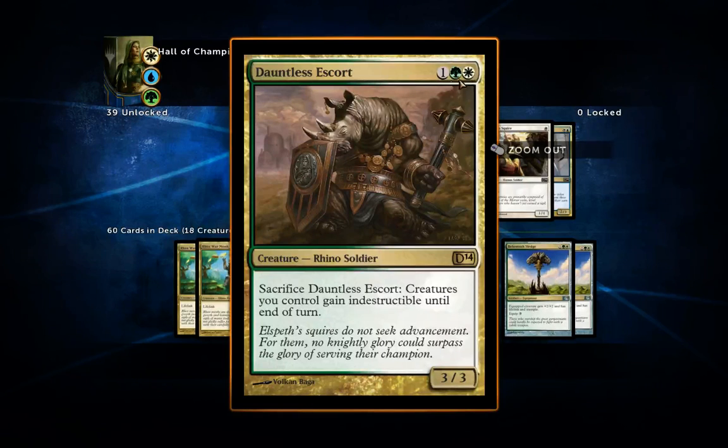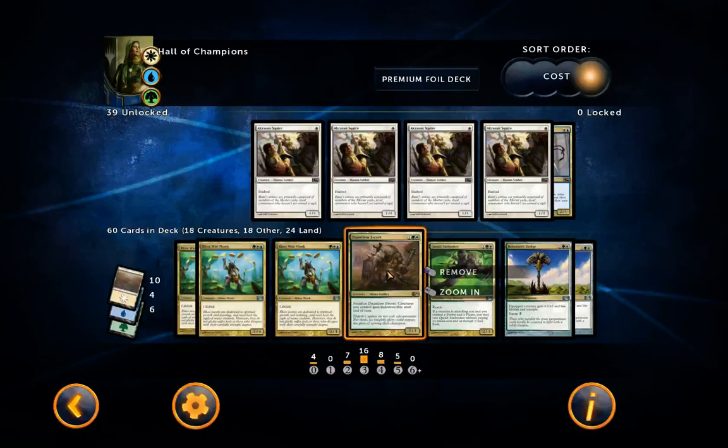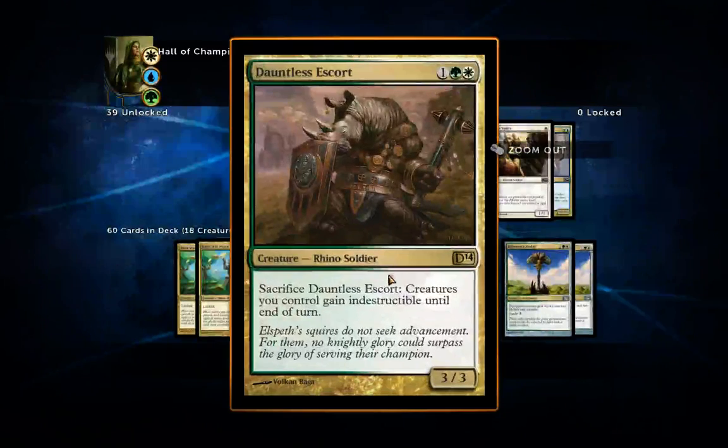I've included one Dauntless Escort — flexible mana cost, a 3/3 for three mana, which is good in itself. It doesn't have exalted, but you can sacrifice it at any time to give all your creatures indestructible until end of turn. So if they're going to play Damnation, you can just sacrifice him and all your creatures are saved. Same goes for targeting a valuable creature with a Doom Blade — just sacrifice this guy and you should be fine.